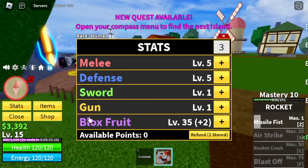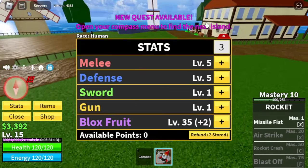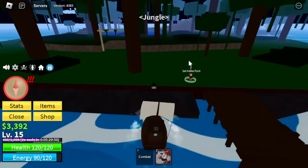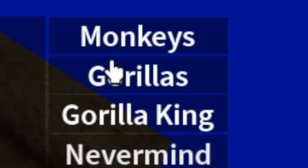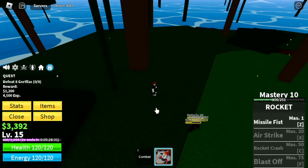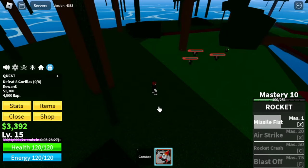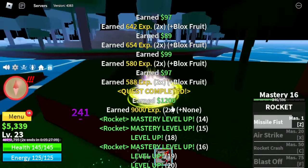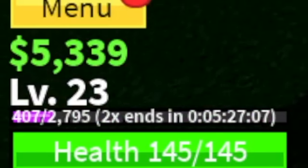At level 15, 5 melee, defense blocks worth 35. Next island is the jungle. So here, we're going to go straight with the gorillas. We're going to skip the monkeys — they're hard to lure guys. You can use the high ground here so they won't be damaging you. Very easy. And with just one quest, we will reach level 23.